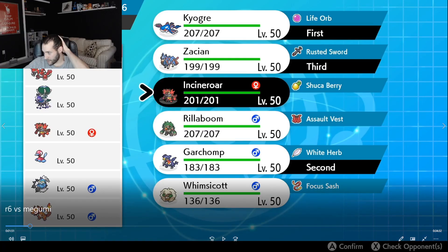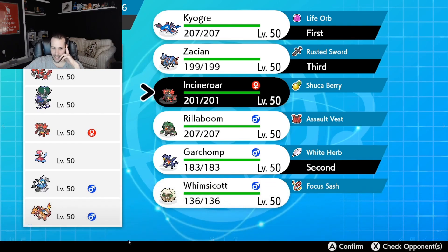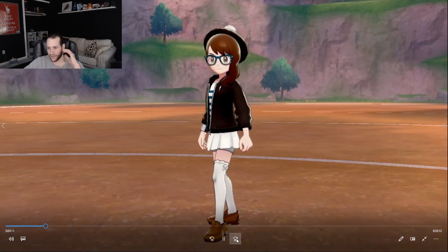Round six is against a player named Megumi — I believe a Japanese player, but I'm not 100% sure. They have a really cool Sun team with Calyrex Shadow and P2, some really annoying stuff. Luckily Garchomp is actually really good against Sun — it has super effectiveness against two, three, or four Pokémon on their team. Garchomp is going to be coming. We're going to skip and get into the game and see what we can do against Megumi.